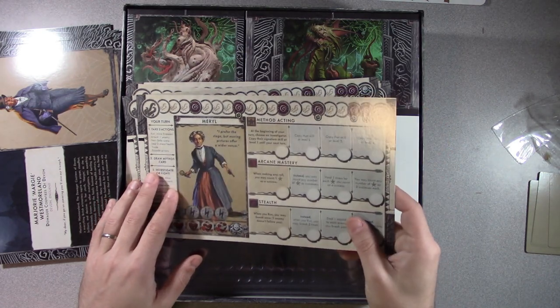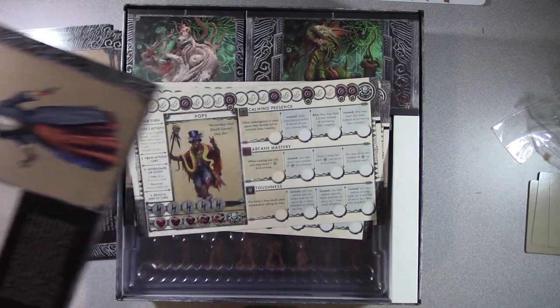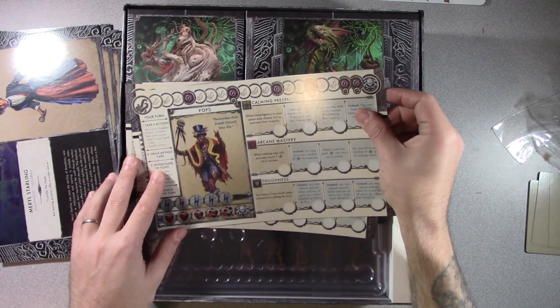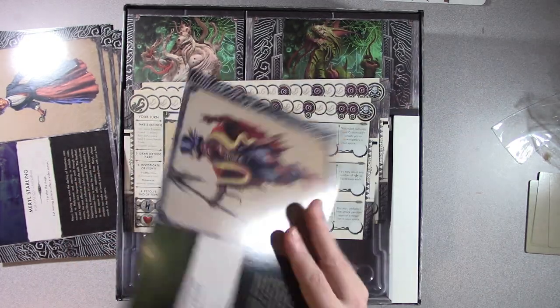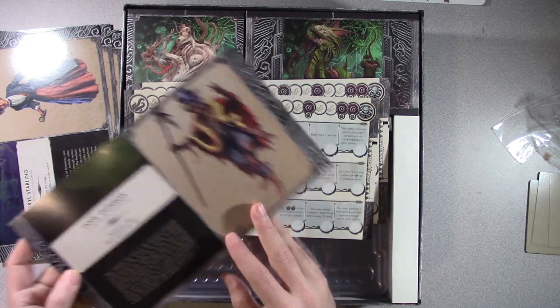Merrill — 'I prefer the stage, but moving pictures offer a wider venue.' Is it Meryl Streep? Nope. Merrill Starling, Hollywood, California. Pops — 'Remember that death himself may die.' I'm thinking Louisiana. Yep, Pops Dupron, Avaco Island, Louisiana.